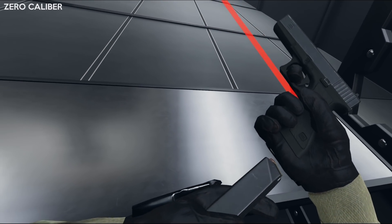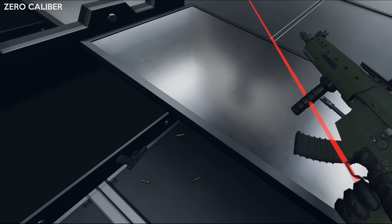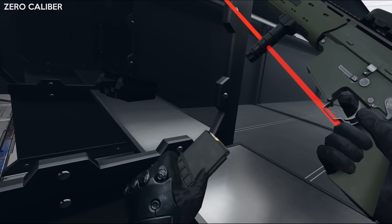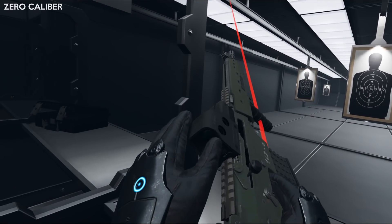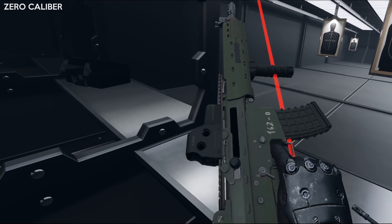Zero Calibre has a weird hand position on the Index controls for pistols, but it's fine for other guns. It all snaps into the gun like others with no animations, although they do at least have different hand poses when handling certain parts of the gun, like racking a slide.